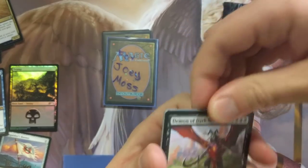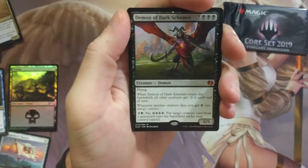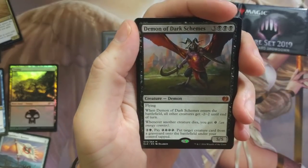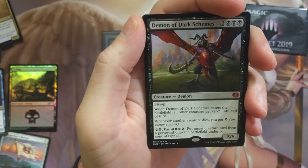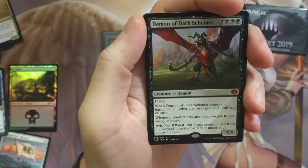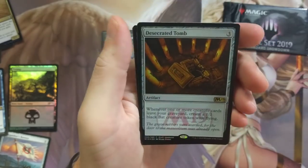I'm not going to get carried away, unless you're a patron or something. I love you guys, but man. Demon of Dark Schemes — let's check out this bad boy. It's a six-drop. When Demon of Dark Schemes enters the battlefield, all other creatures get -2/-2 until end of turn. We already know what this does — nice little card.